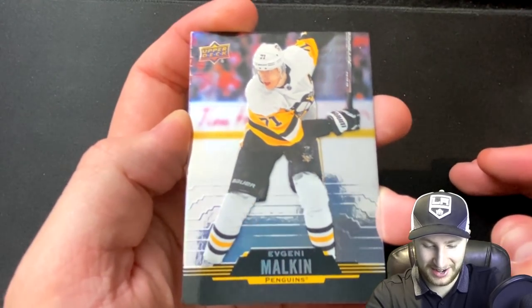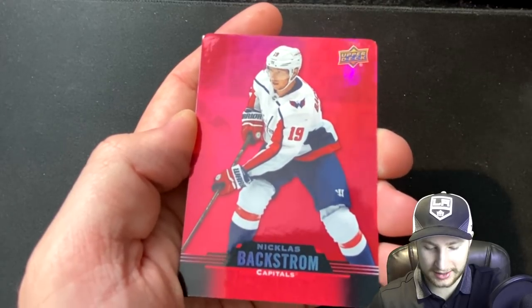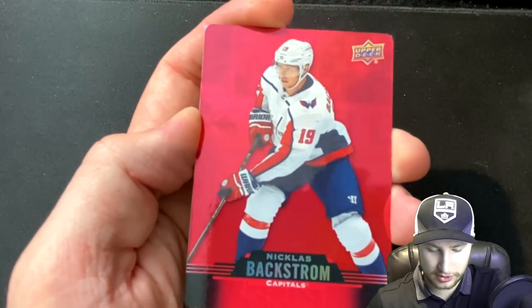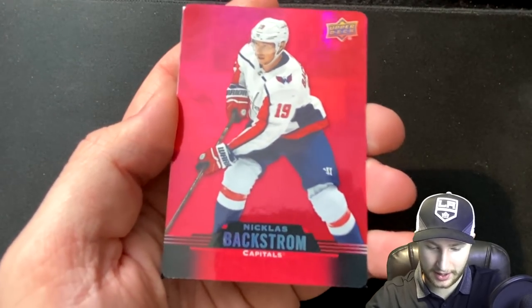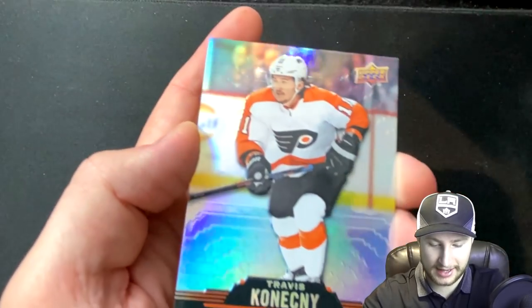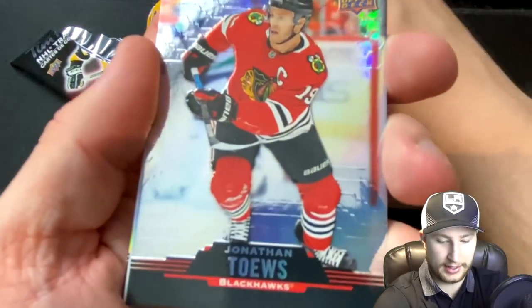This pack literally wouldn't open, so I had to use a micro USB charging cord and kind of stab through it. Anyway, we've got Malkin here winding up for a clap bomb. Oh, Nicholas Backstrom — that is one of those cool rounded-corner red cards. I don't know if there's a name for these, but either way, beautiful card. And the last one is going to be Travis Konecny.